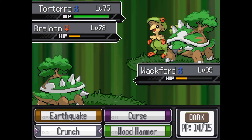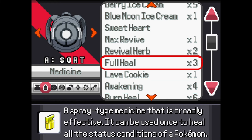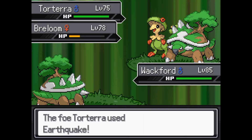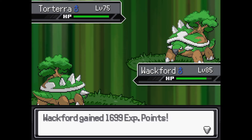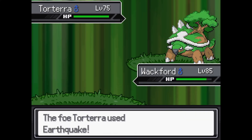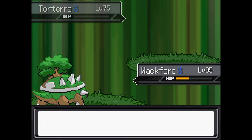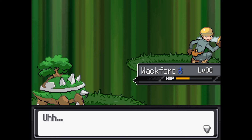I don't see any point in healing because — well actually, let's heal because Torterra's gonna use Earthquake again, and then we can get more damage on Breloom that way. There better not be more fights like this in this side quest chain. All right, we got the 1v1. Let's do it. The most powerful Wood Hammer. We did it! That's the hardest fight of our entire life.